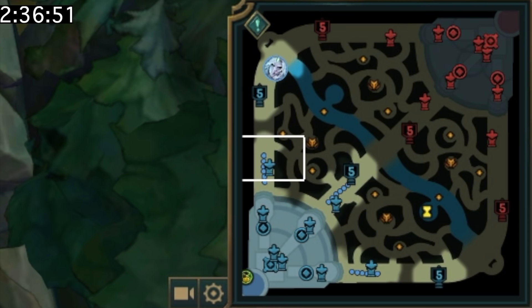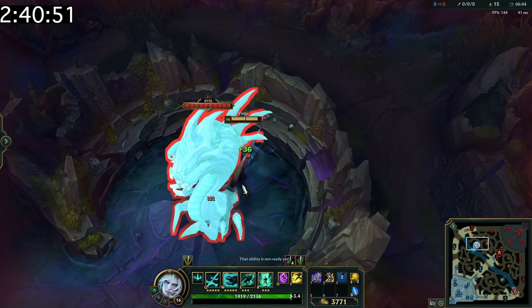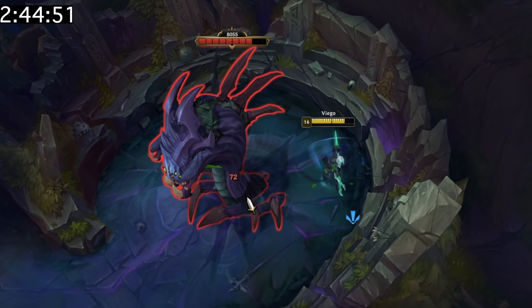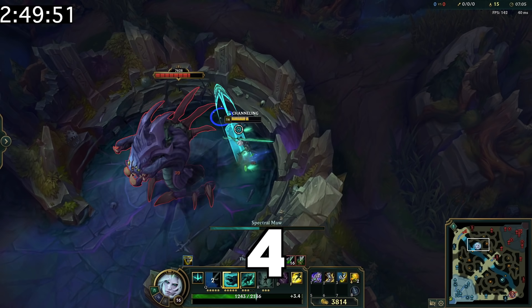You can watch your own minions on the minimap to figure out where your opponent's minions are. You should try to avoid standing behind Baron when taking it because of the AoE spikes he'll launch. Typically Baron activates an ability once every six basic auto attacks, but that increases to four if people are behind him.